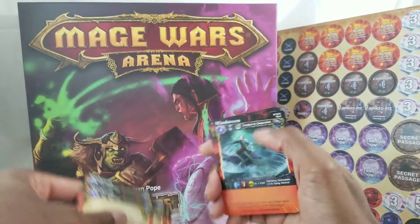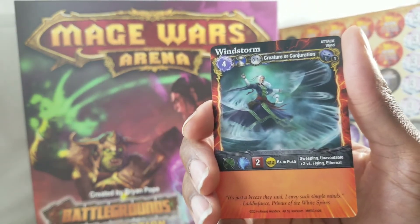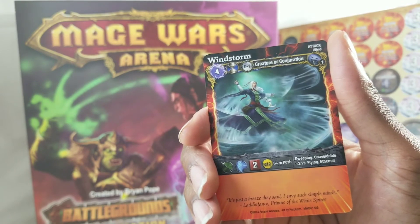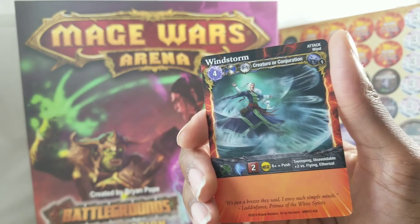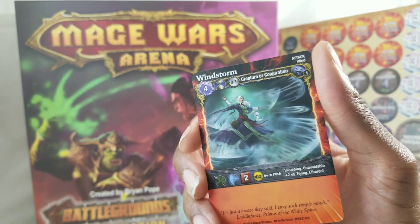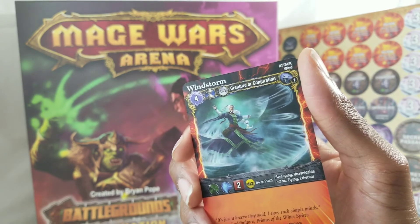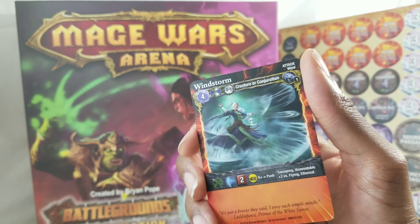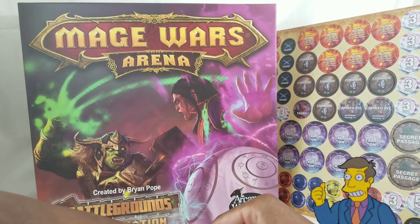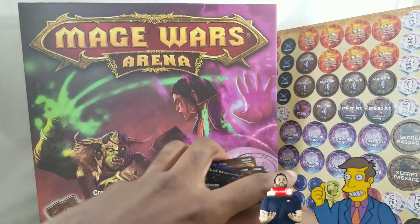Windstorm — four mana drop, full turn action, zero to one range, creature or conjuration. Wind attack, two attack dice plus the d12. Six plus equals push. Sweeping, unavoidable, plus two versus flying and ethereal. Six of those. And it's been 23 minutes.